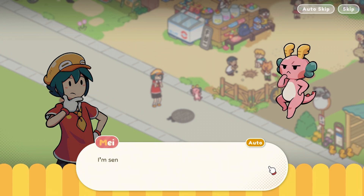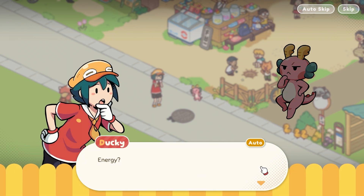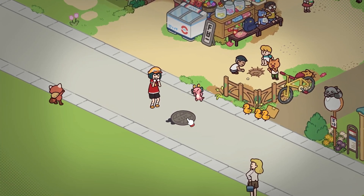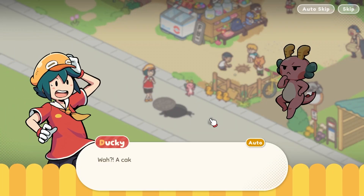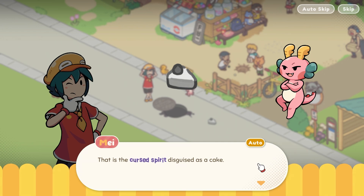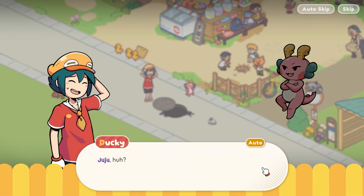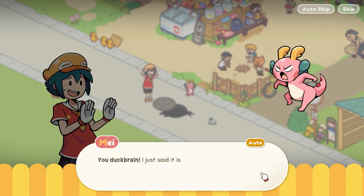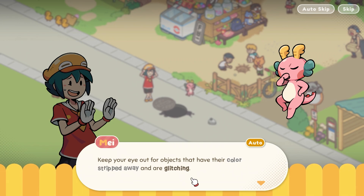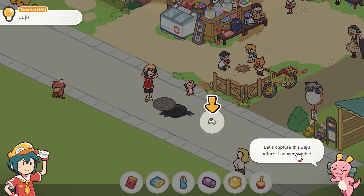'Is something wrong goddess?' 'I'm sensing a strange energy coming from this manhole.' Well, that's a sentence. I'm not mature enough for this game apparently. Whoa, the whole cover is shaking! Look at these ducks — I'm obsessed with them. A cake just came out of it but it looks kind of pale. 'There's no mistaking it — that is a cursed spirit disguised as a cake.' 'Cursed spirit?' 'Correct, it is a spirit that brings bad luck. We call it juju.' 'Can we still eat it?' 'You duck brain, I just said it's a cursed spirit — hurry up and capture it!'